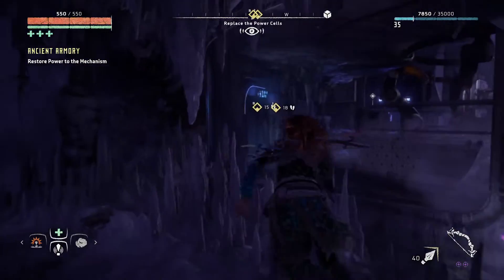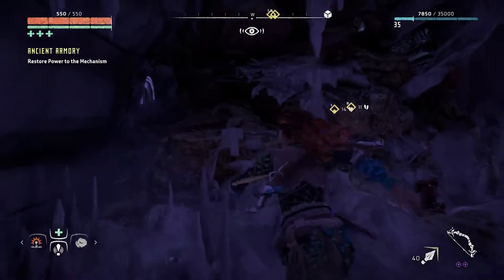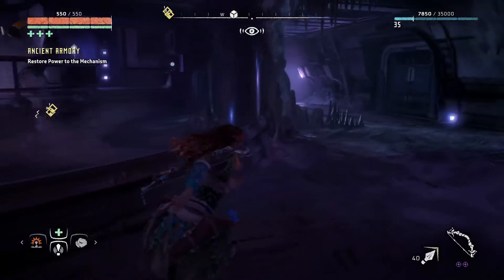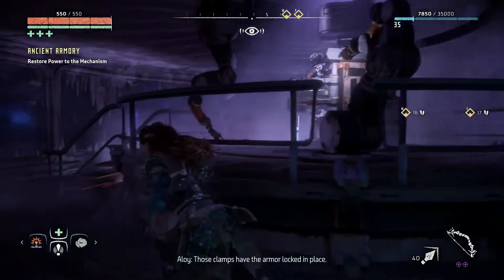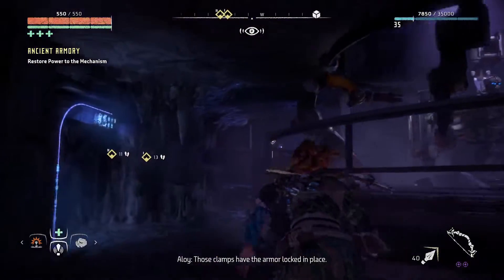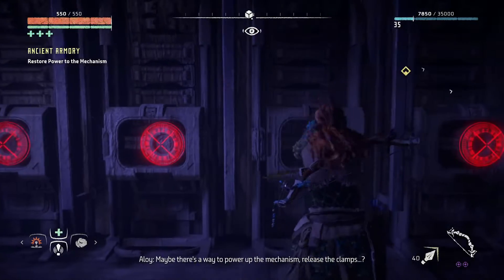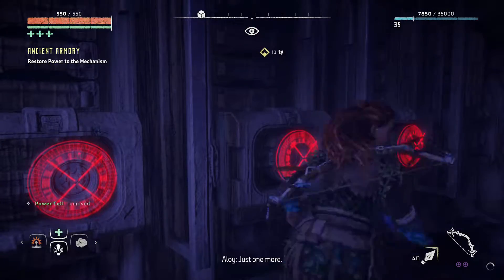Now we've got to plant our black cords in. Have to go this way first. Those clamps have the armor locked in place. Yeah, we know — there's a way to power up the mechanism. Release the clamps. The third tower.